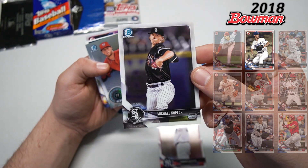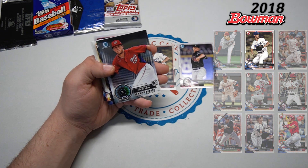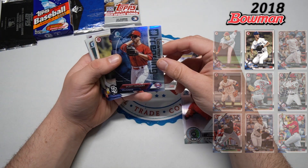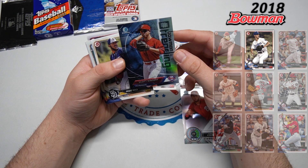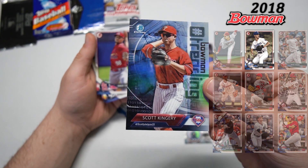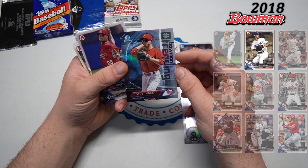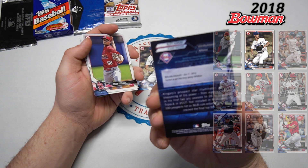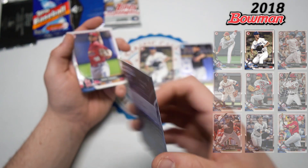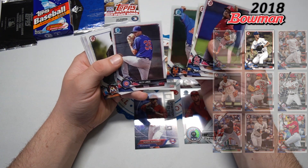There's an Austin Hayes rookie card, Jose Berrios, Aaron Altherr. Got some chromes here — Domingo Acevedo, Michael Kopech prospect card, that is not bad as well. With the Bowmans you do get the prospects and the chrome prospects. So that one's going to go down on the board — Michael Kopech, Carter Kieboom insert — very cool. And look at this one, this is a trending card — very cool, I haven't seen that one before. Scott Kingery — you'll see his hashtag or Twitter handle as Scotty Jetpacks. Interesting, pretty cool social media card right there.